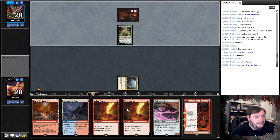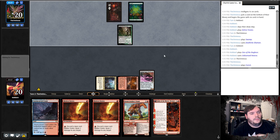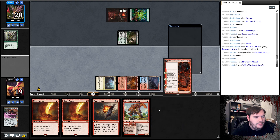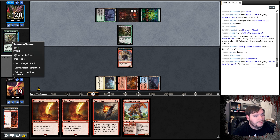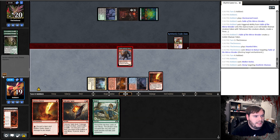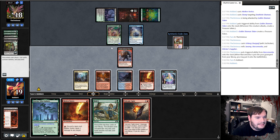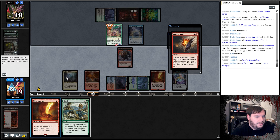Opponent plays Swamp, Deathrite Shaman. We play Den, Unlicensed Hearse, go. They play Forest, destroy my Hearse, hit me — down to 19. Play Stomping Grounds, Fable and the Mirror Breaker. Opponent plays Mire, blows up my Fable. Mulch, Vortex — stomp the Shaman, hit ya. Opponent plays Narcomeba after casting a Lurgoyf, passes. Play Beseju, shoot the Lurgoyf, put Vortex at the bottom. Cast Bone Crusher, smack you. Another Lurgoyf — four or five this time. Hits a Creeping Chill, drains me.